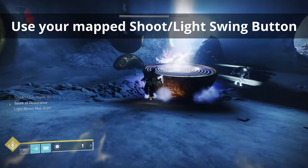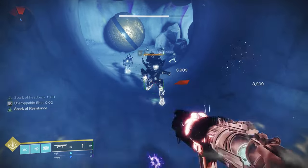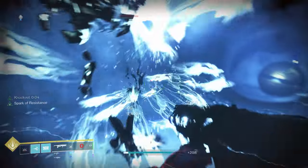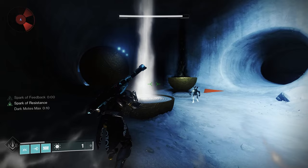As shown, get close or within the geyser and press your shoot button to cleanse. Getting motes — you're going to notice an abundance of Taken Knights. Often there's more than one and they can get very aggressive. But killing them is the only way to get motes. There are light and dark motes, and you might need both to cleanse all geysers.